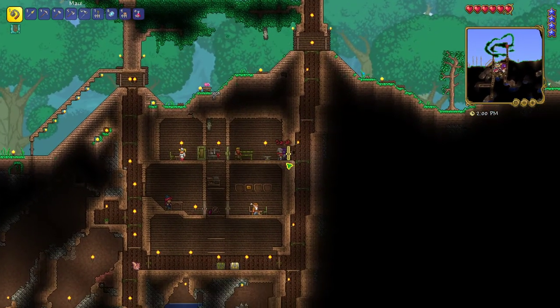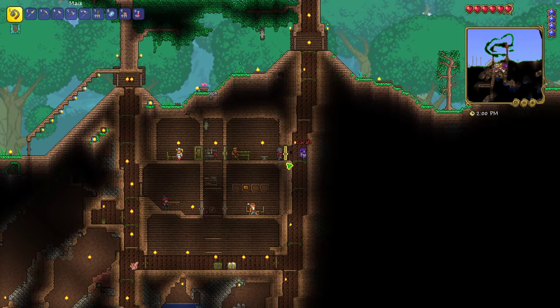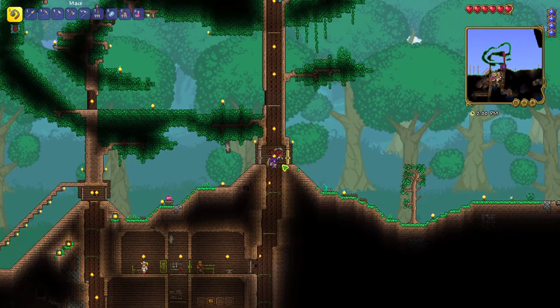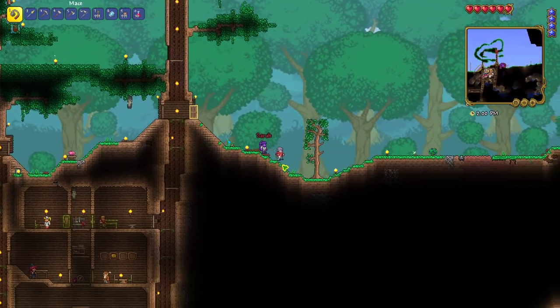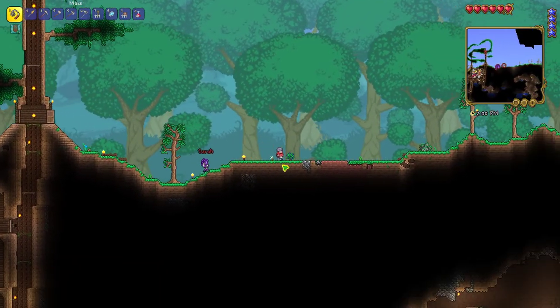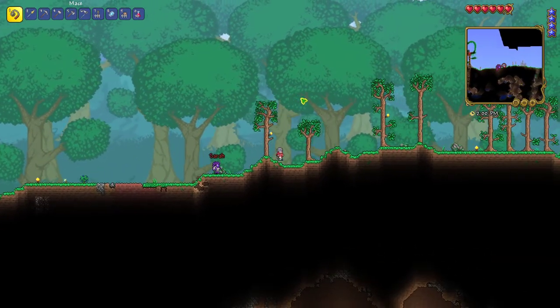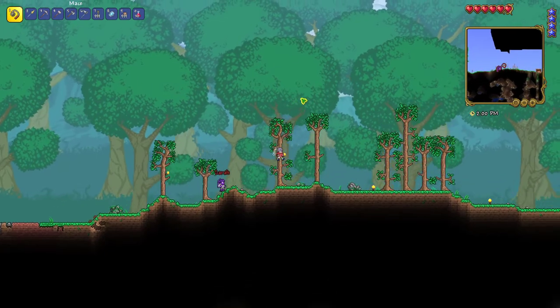Like, when you stand here there's no graveyard, but stand right here and you're in the graveyard biome. So that would remain spawning ghosts in our town basically, which is not good. So we decided upon a new spot — as always, if you have any suggestions let us know in the comments.